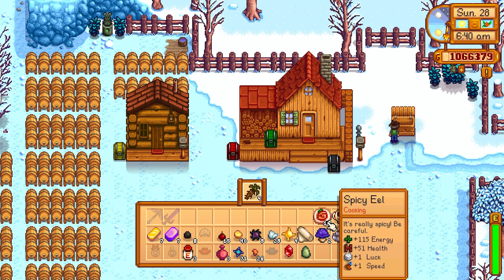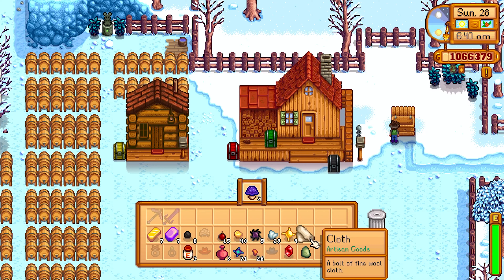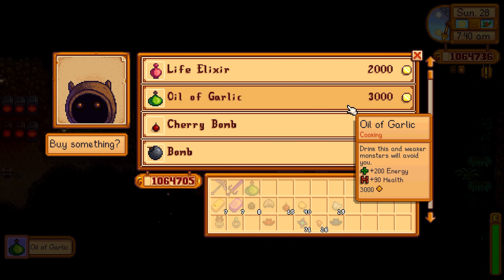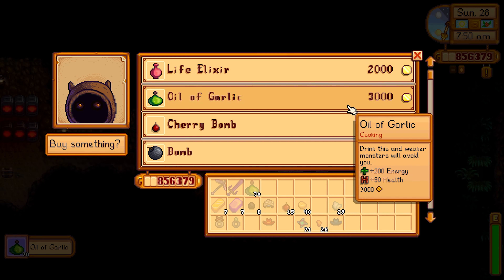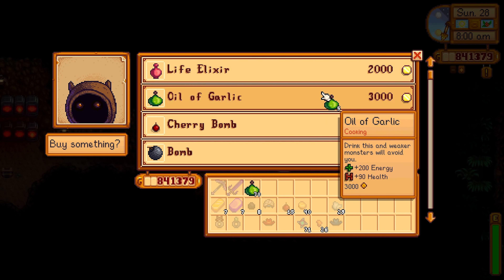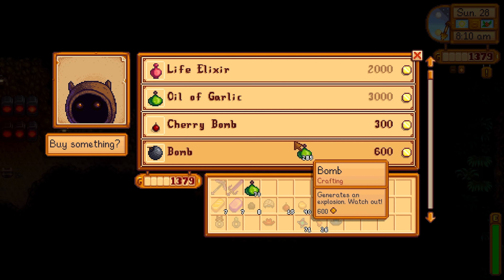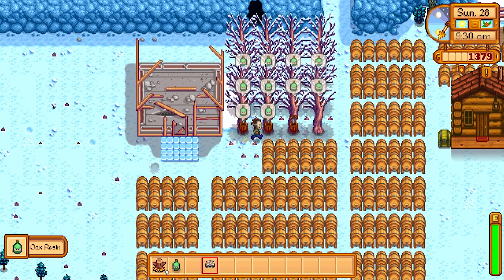It is the last day. Our playthrough is finished. We're going to sell absolutely everything we have - let's see how much money we make. We're purchasing oil of garlic again using all our money, and I just figured out shift-click to buy in bulk, so I can purchase much faster. Then we're going to sell all those resins as well.